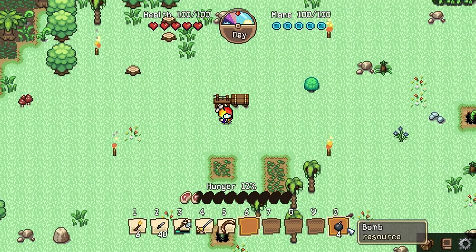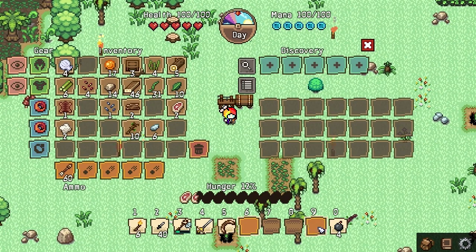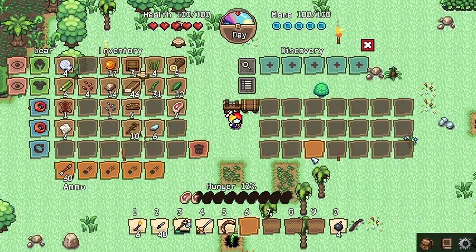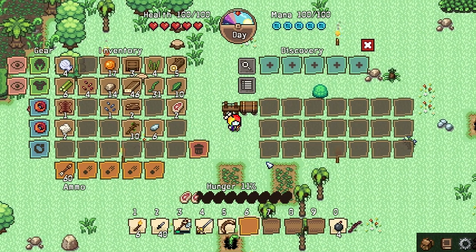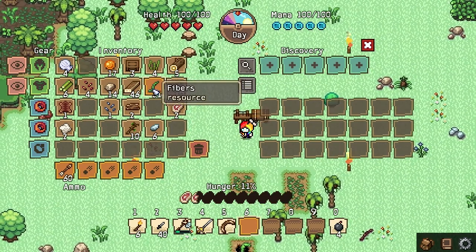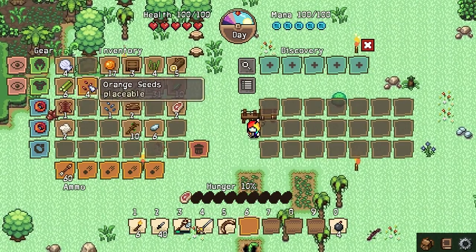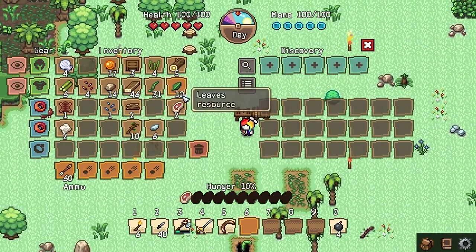How did we get a bomb? When did we get a bomb? Have bombs been in this game? I feel like a fool. You'd think that since this game went from update 0.093 to 0.094 it would be a really small update, but instead it's a massive update that adds so many things. It seems so small but we need to go ahead and make some food.